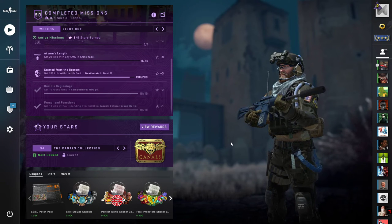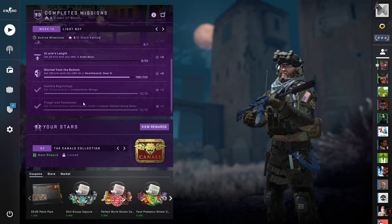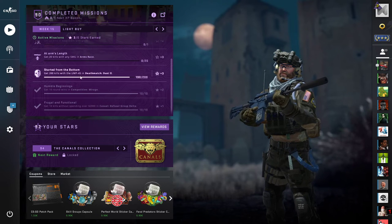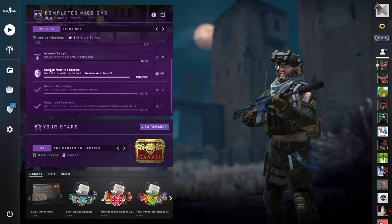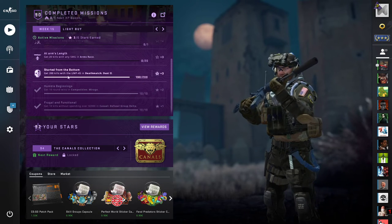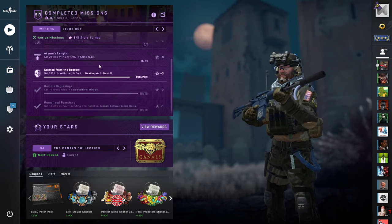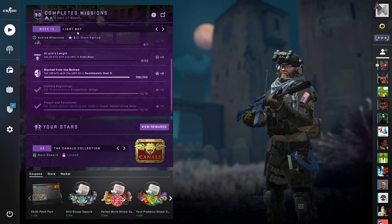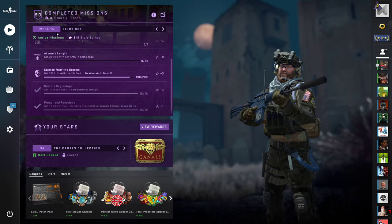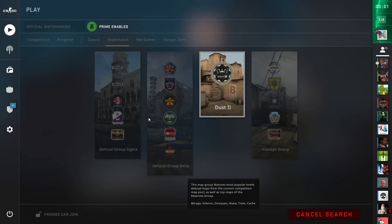Hello guys, welcome back to another Counter-Strike episode. Today I'll try to complete one of the missions from Week 15, 'Aimed Light Bite,' where we have to get 200 kills. As you can see, I already made about 190 kills on this mission, so on the next round I'll complete this and get three stars — six out of six stars earned for this week. Let's start and complete this mission.